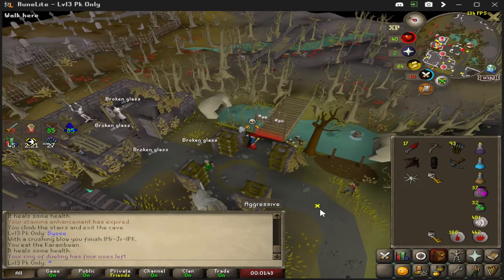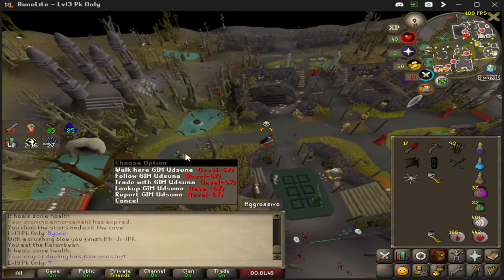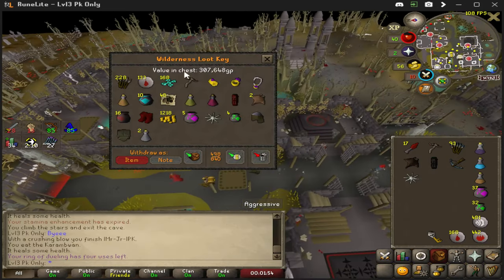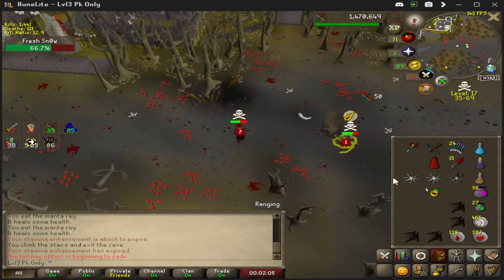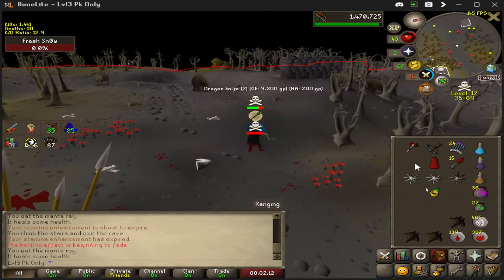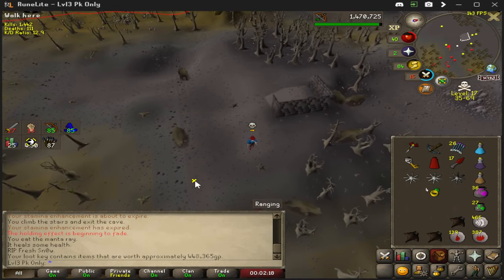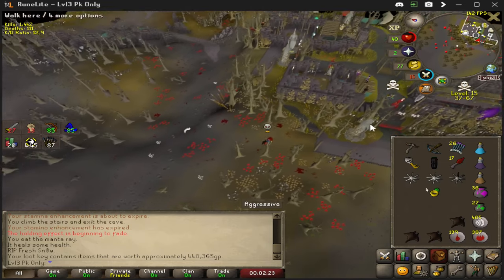I don't know how much this is going to be — it could be a lot. He had the Sunlight Crossbow too. 307k — we'll take it. Finished with the Moonlight — love to see it. 500k, that's a good kill right there. Moonlight KO.